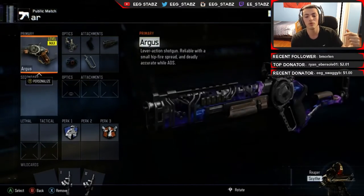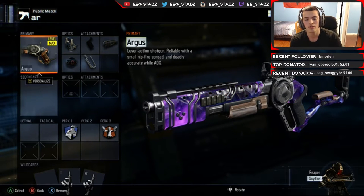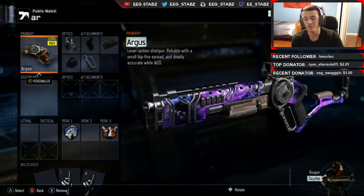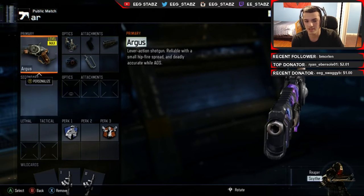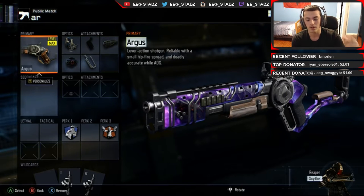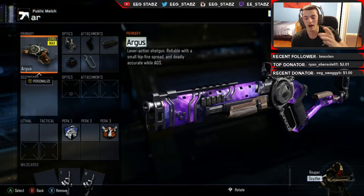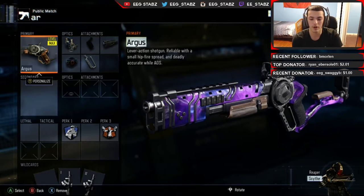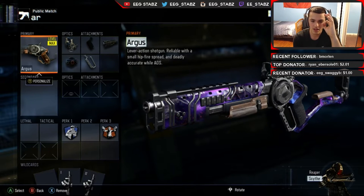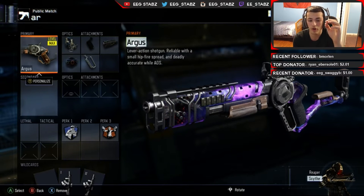If you guys don't know what this is, it's the Argus shotgun. You can read right there: lever action shotgun, reliable with a small hipfire spread and deadly accuracy while ADS, which means aim down sight. Basically it shoots like a regular shotgun with pellets when you're not aiming down the sights, and when you are looking down that iron sight you shoot one deadly bullet that kills really quick and really far.